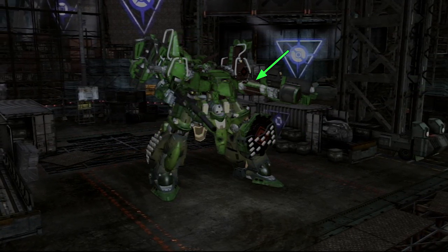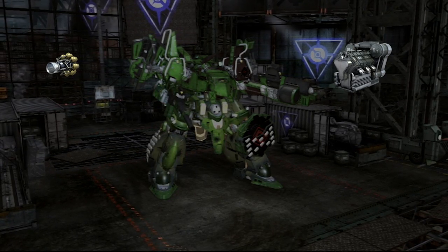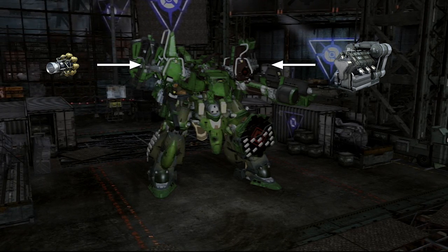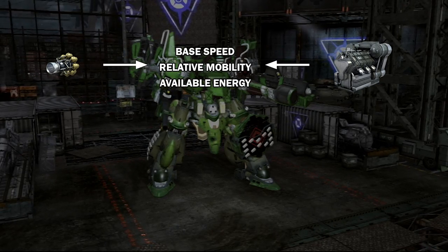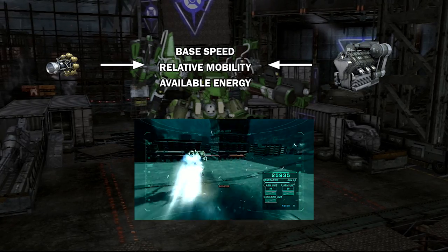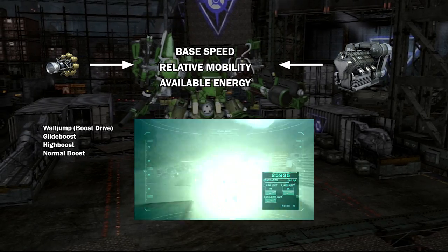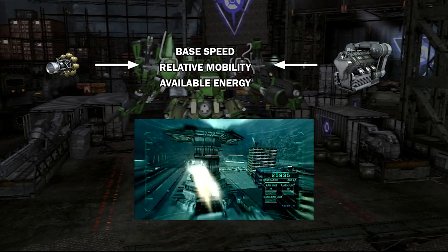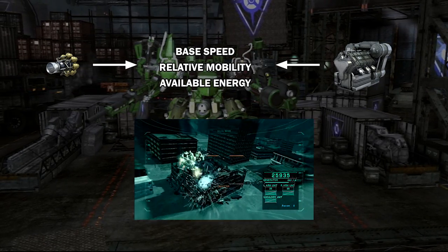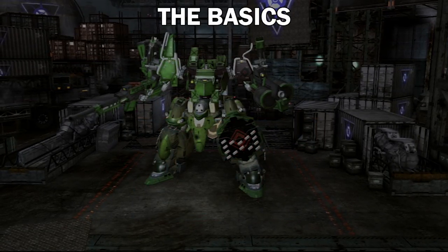Powering your energy hungry war machine while giving it the speed to weave in and out of cover, boosters and generators are a crucial cornerstone for armored cores. The combination of these parts will determine how well your unit can move and how much energy will be available to use at any one time. This is particularly important in 5th gen with how many different movement options you have available and how high drain is when not in scan mode. Picking the wrong combination means you'll always be bottoming out your generator, be unable to move around, and have no energy to fire your thermal weapons.